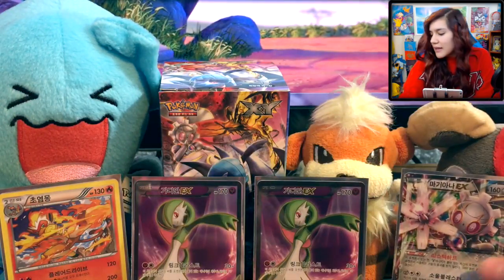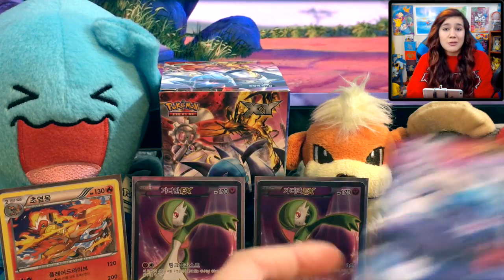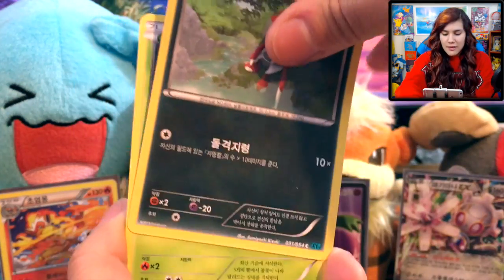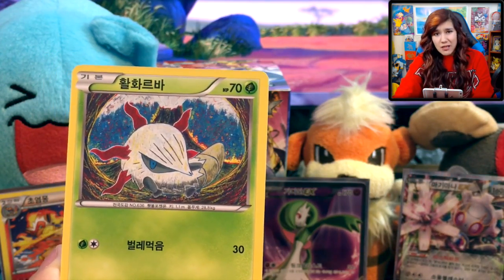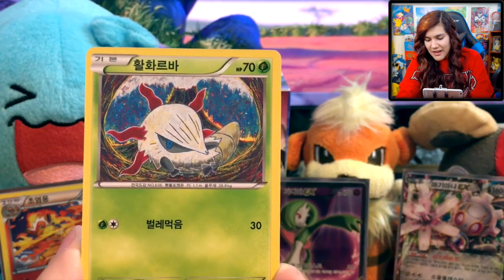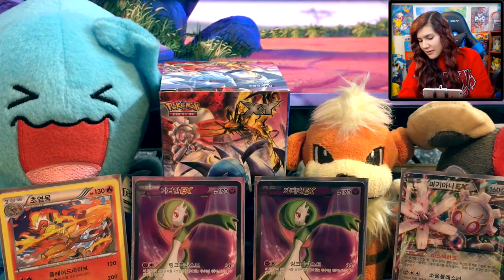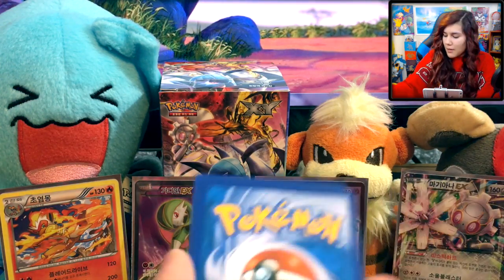Let me see — oh yeah, it's right here. Magearna EX. So now we have one in English and in Korean. I don't think I have a Japanese one, but I got a Japanese Steam Siege booster box that I'm going to open at some point soon — so we're going to see if we can get it out of there. That'll be cool to have it in three different languages. Also, I think the video I'm going to record next, per your guys' request, is the Garchomp box — I think that one had a ton of votes. You should see that later this week. So we got a Pawniard, a Larvesta, a Sneasel, an Energy Recycler, and a Weavile — we got a Sneasel and a Weavile in the same pack.